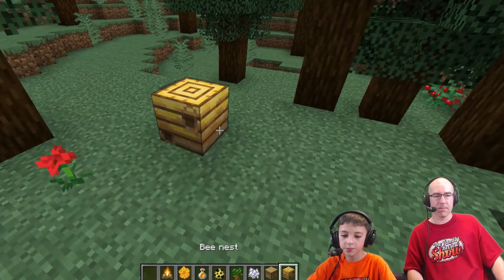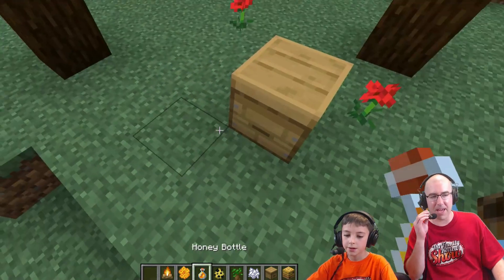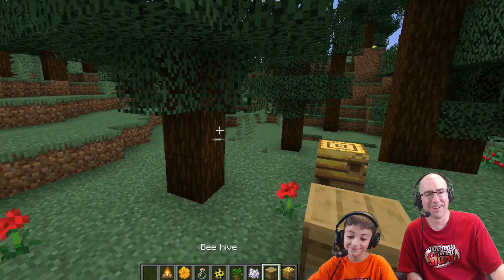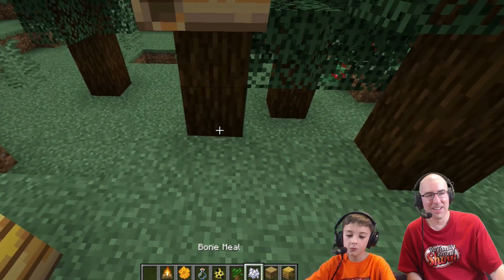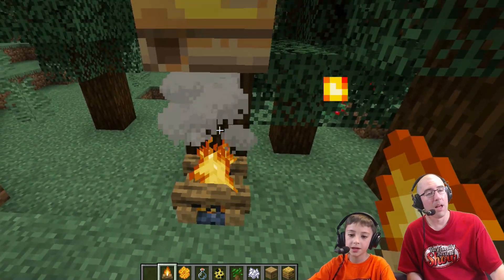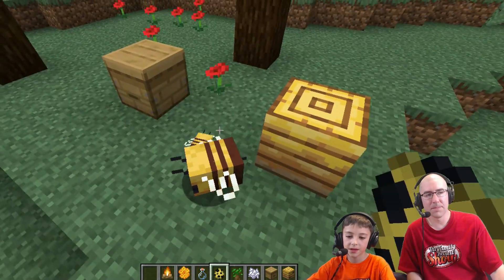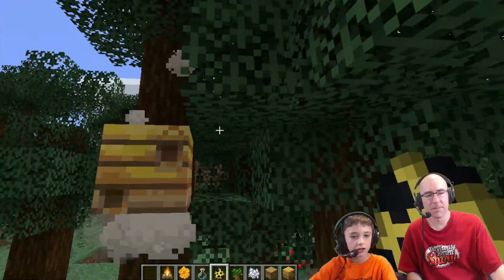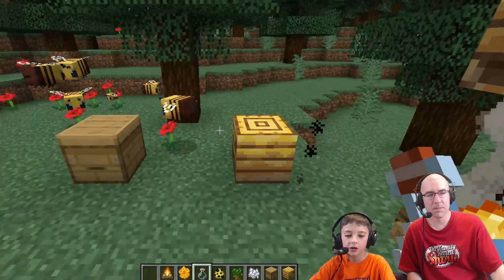So there's a bee nest and a bee hive — oh, they're different, I thought it was the same thing! And there's a honey bottle — drink it, it gives you three hearts. Honeycomb — not for combing your hair, I learned that. Also, if you put a campfire under a beehive, once the bees get out and there's honey in it, you take shears or a glass bottle and it will fill up with honey.